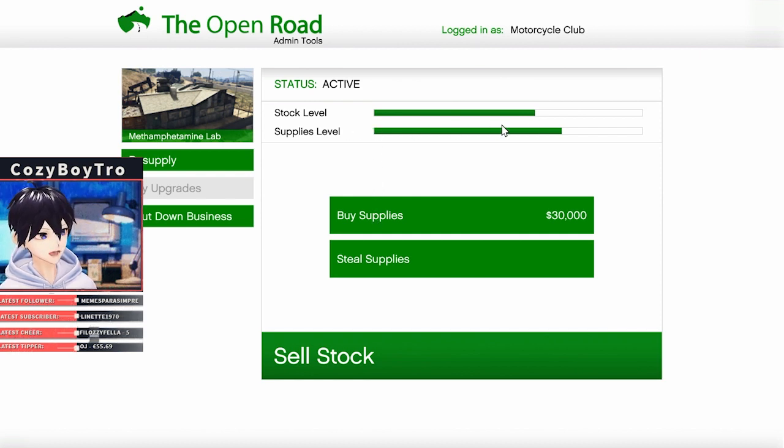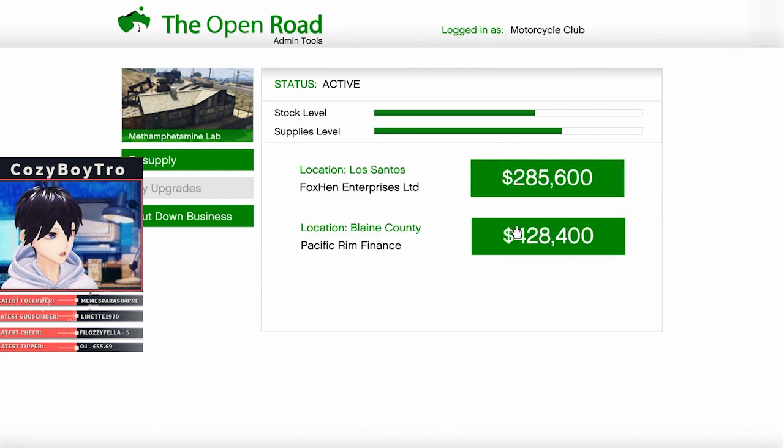If you buy supplies, it'll fill up your entire supply bar. However, when you steal supplies, you'll need to do around three steal supply missions to get a full bar of supplies. It takes somewhere between three or four full supply bars to get a full level of stock for the meth lab.